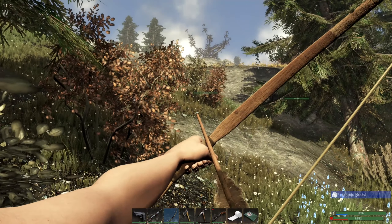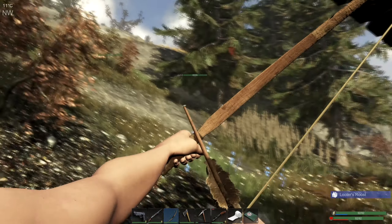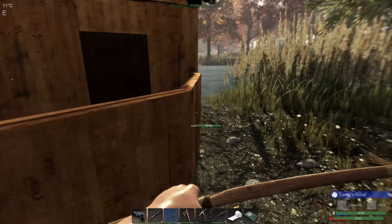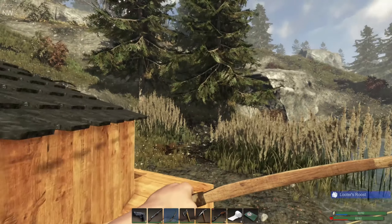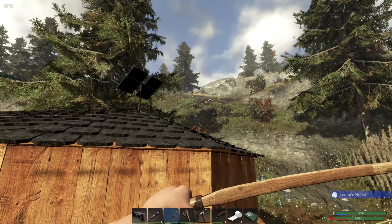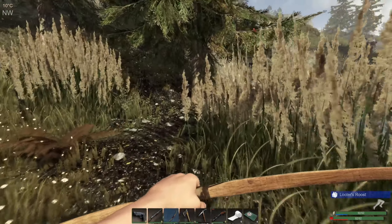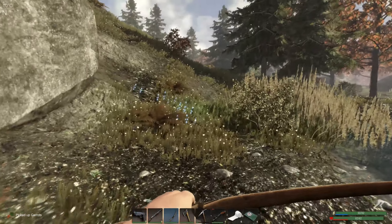There's a chicken I'd really like. I really don't want that wolf though. It looks like he's gonna come after us anyway. Fine — run away, wolf. If I shoot the chicken it's just gonna die, so let's see if we can find one I can chase. Oh, a carrot — lovely.